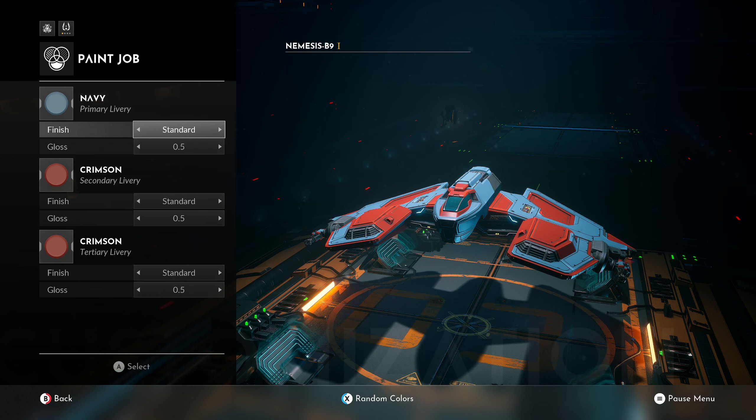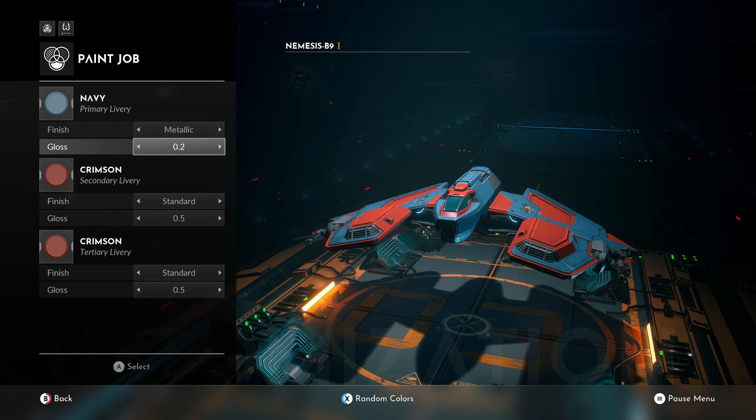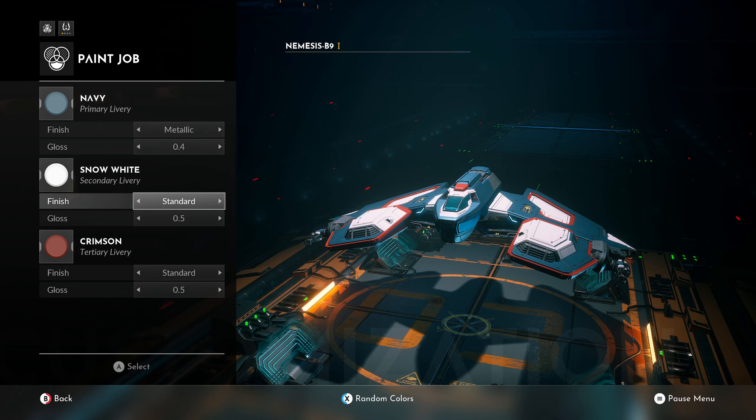Oh, you can change the style of the color too — the texture, standard versus metallic. I kind of like that. Gloss amount — oh yeah, that looks pretty good, I'll do 0.4. And then we can change the crimson, maybe change that to white or put that blue in too. I kind of like white, and let's make the whole thing metallic — cool.